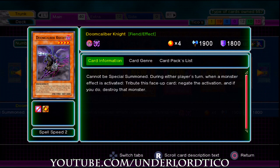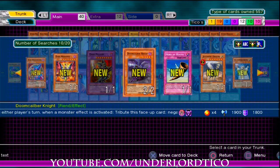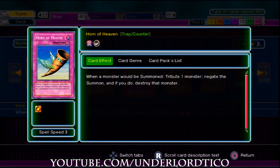The Doom Calibre Knight is an awesome card, but very hard to use. Very hard to get used to using, because it can work against yourself — against your own monster effects. So it's very tricky to learn how to use it well. The Black Horn of Heaven — I think it's the Black Horn of Heaven, right?